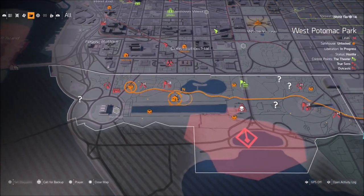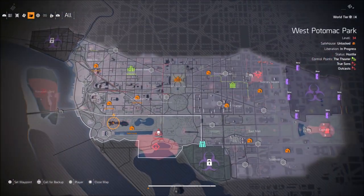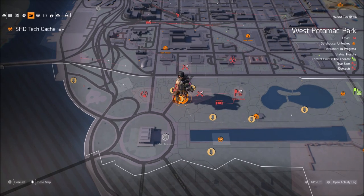There's a couple parts to this. To actually fight the hunter, it does have to be getting close to dark. The best way to tell what time it is in game is go into photo mode — it will show the time stamp up there in the corner. I did this at 1900 hours.